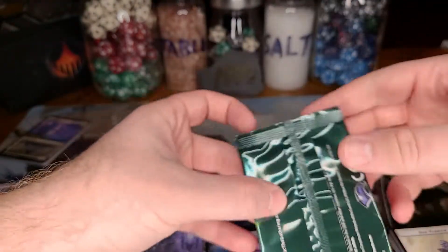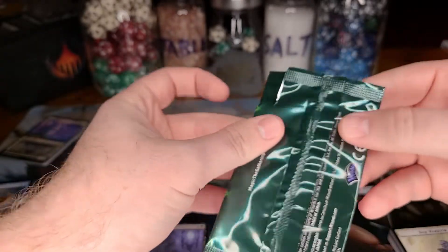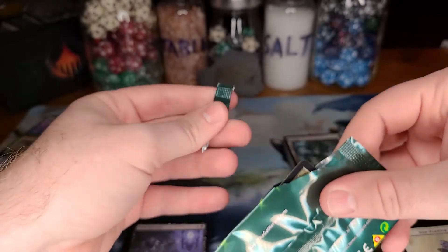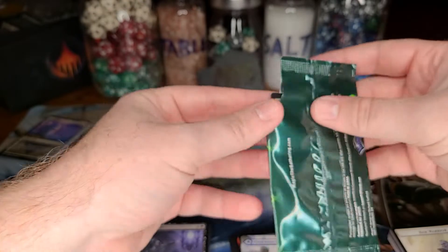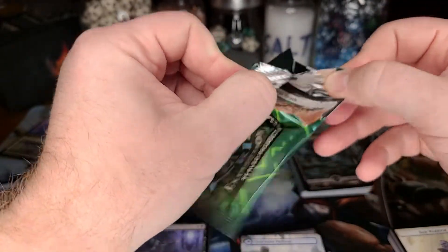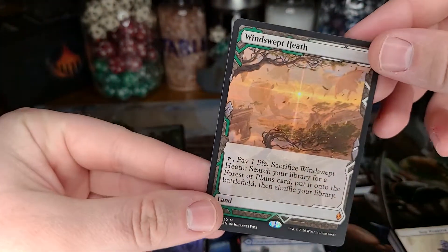Let's end this video — if you guys got this far, congrats. What do we get for the box topper? Hopefully a fetch land — that would be ideal, or a Cavern of Souls. Looks like a... Windswept Heath! All right, I'm excited it's a fetch land. I swear that they seeded this particular fetch more, because I've seen more Windswept Heaths opened in collector boxes and as box toppers all over the place.